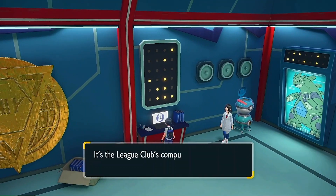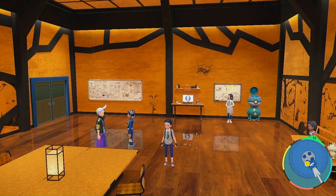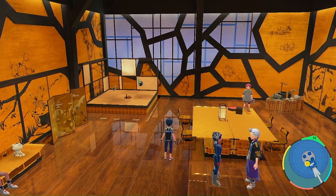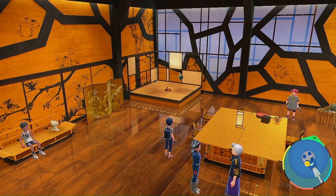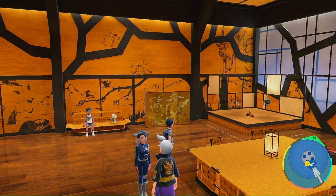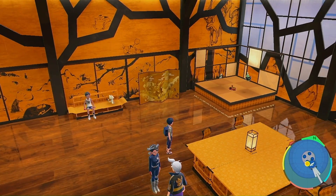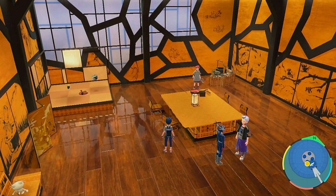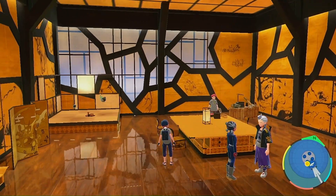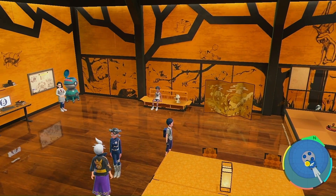Here we are at the Gorgeous style for your league club room. It's more of a Japanese or Chinese inspired look — I don't really know the exact style, so let me know in the comments. You can see it looks cool with the art on the walls — a traditional Japanese or Chinese aesthetic. This is the last one and it's worth 600 BP, so make sure you have plenty of BP to spend.